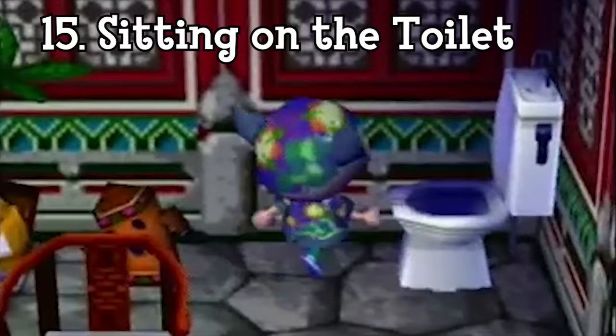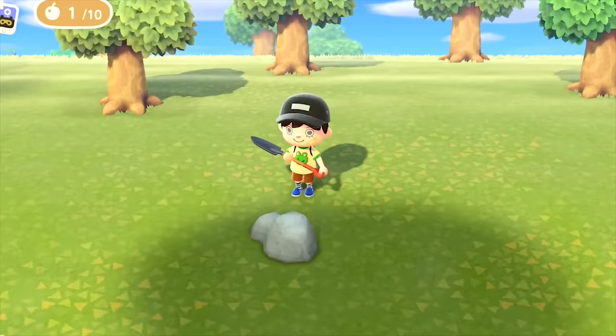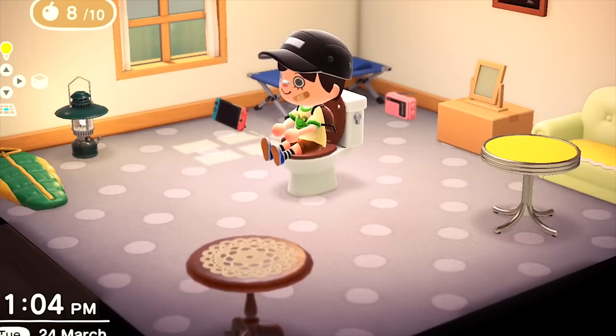Past Animal Crossing games have always let you sit on your decorative toilets, but it's never been more than just a gimmick for a bit of a laugh. However, in New Horizons this all changes if you've eaten fruit to power yourself up, as its effects can actually be reversed if you use the toilet. This is its only practical function and is extremely random, but it's a really neat addition.